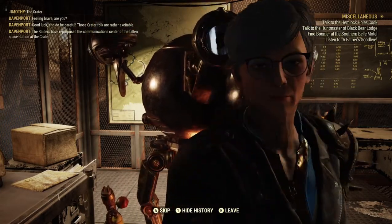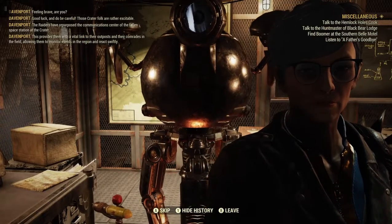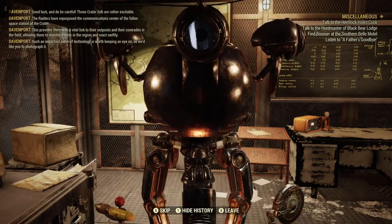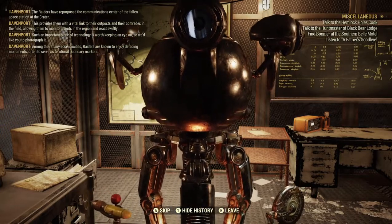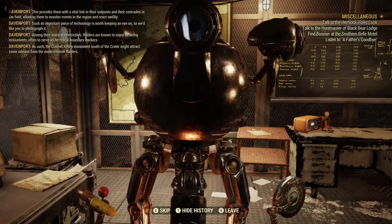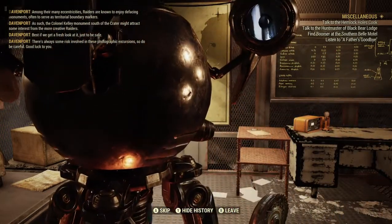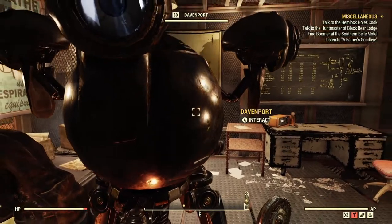The raiders have repurposed the communications center of the fallen space station at the Crater. This provides a vital link to their outposts, allowing them to monitor events in the region and react swiftly. We're asked to photograph it. Also, the Colonel Kelly monument south of the Crater might attract interest from raiders, so we need a fresh look at it. Do be careful on these photographic excursions.